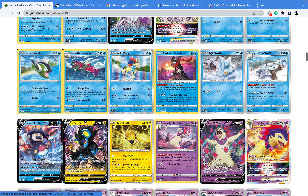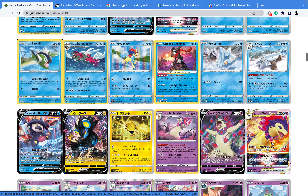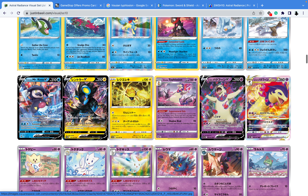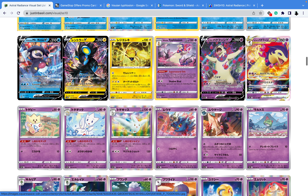Moving on, this one right here is called Enamorus — basically the cover Pokemon for this set. I can't really tell what it does because the card is in Japanese, but I'm pretty sure it's still good. It's kind of disappointing that there are only two Electric-type Pokemon. Literally two. So if you get both of those, congrats — you've got all the Electrics in the deck.